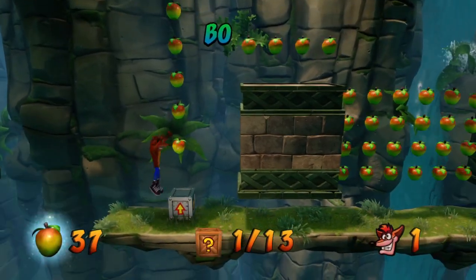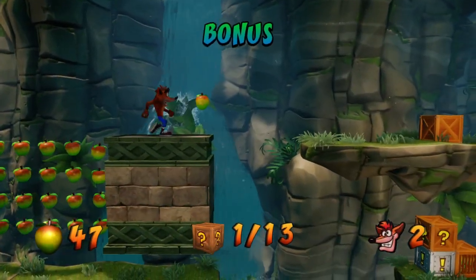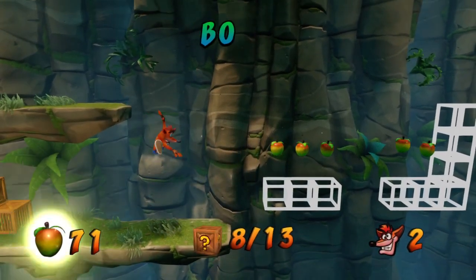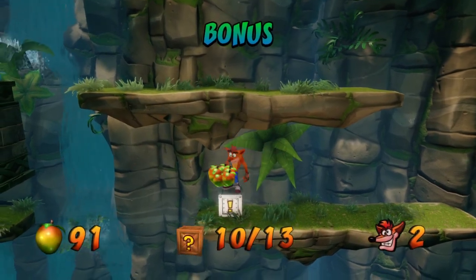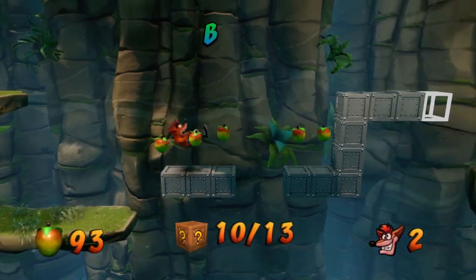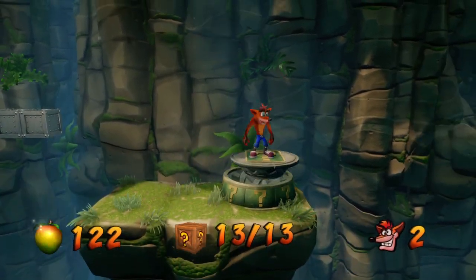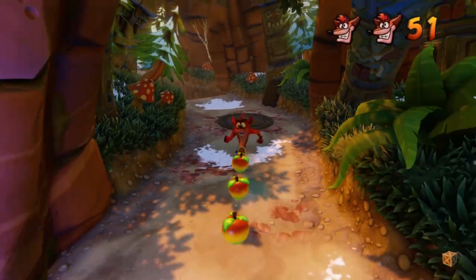Then we're gonna head towards the left. Slide and jump over this gap, grab these boxes, head over to the left to grab these two boxes and also to get this exclamation mark box, which reveals the boxes right here so we can progress further. Then we're gonna hop on the platform and we're done with that section.